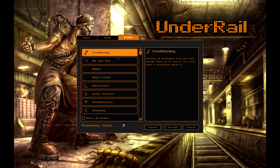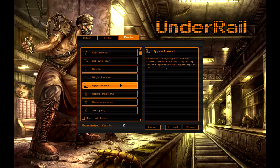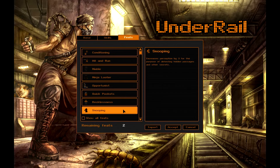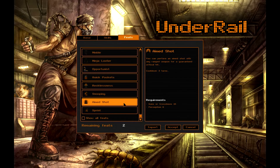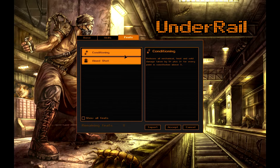Lastly, we have feats. I'm not going to read all of these — I will scroll through as I'm talking. Feats are things that you get every level. If you've played pretty much any other RPG made in the last 10 years, you're probably familiar with what these are. For example, we'll grab aimed shot — you can perform an aimed shot with any ranged weapon for a guaranteed critical hit, with a cooldown of three turns. A lot of these feats you unlock either by leveling or getting certain skills to certain numeric levels. You start off with two feats and get a new feat every level. We'll also pick Conditioning, which reduces all mechanical, heat, and cold damage taken by 5% plus 1% for every point in constitution above 5. Let's go ahead and accept and get started.